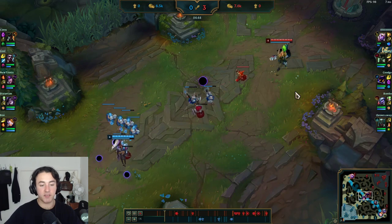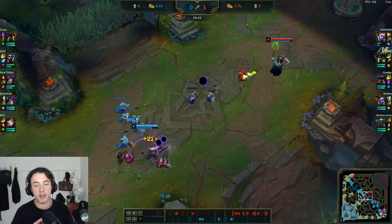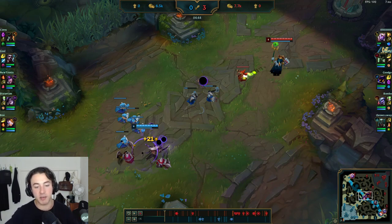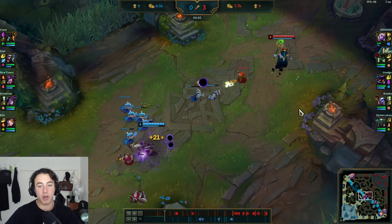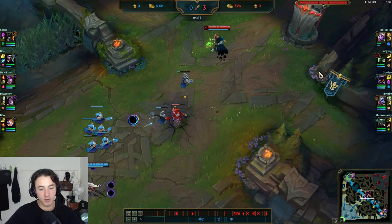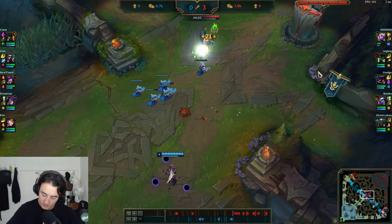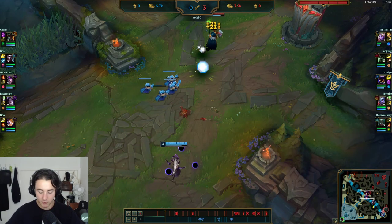This all ties into having intention with your wave and understanding your lane identity in the specific matchup. It might be completely different if you're versing Fizz or Echo, but since you're versing immobile mages that want to scale, you need to put the pressure on and lean to one side.